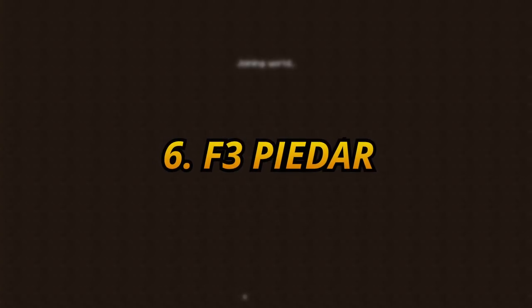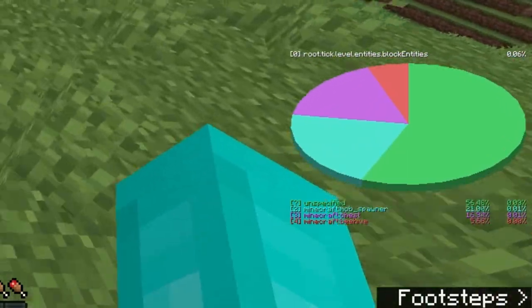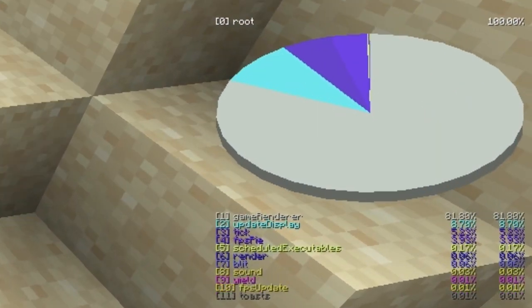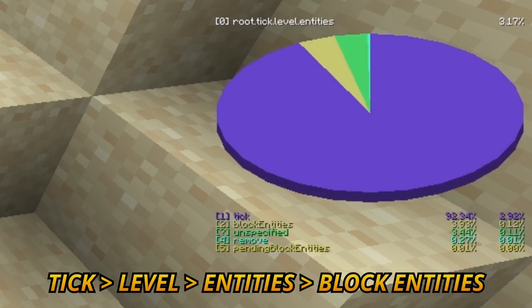Number 6: F3 Pydar. In mapless treasure, the Pydar in the F3 menu was used. This tool can tell you so much other than buried treasures. Access it by pressing shift and F3. From there, most of the information you'll be using in the Pydar is under the following: tick, level, entities, then block entities.